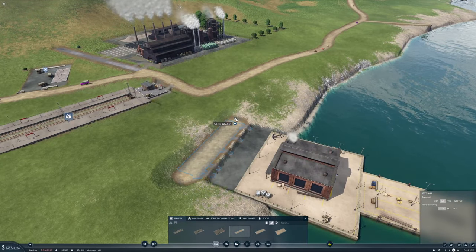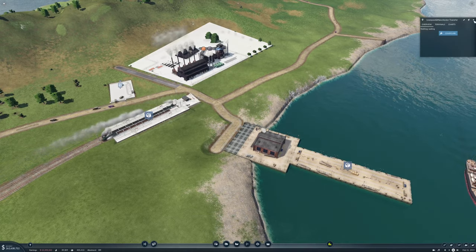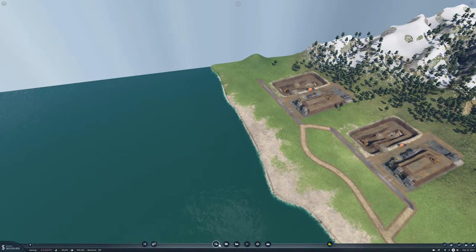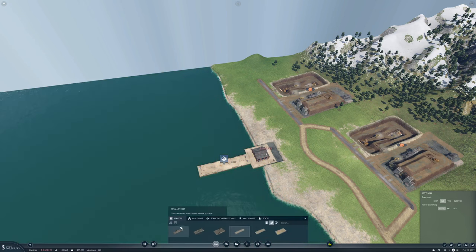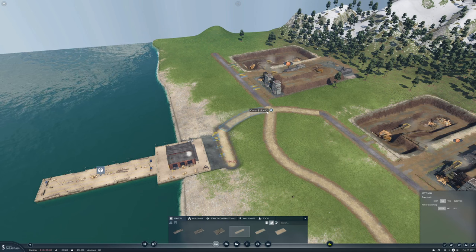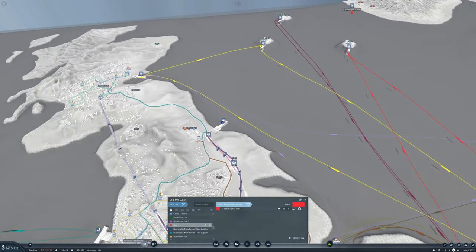We need a harbor over here as well — we'll put you in here and get it connected up. That connects to both of those, which means we can set up a new line going from there to there. We'll call this Liverpool and Manchester Steelport. And this one we'll call Narvik Port.